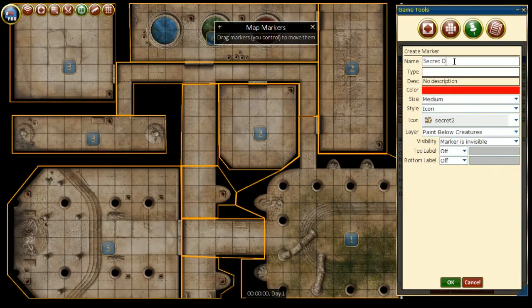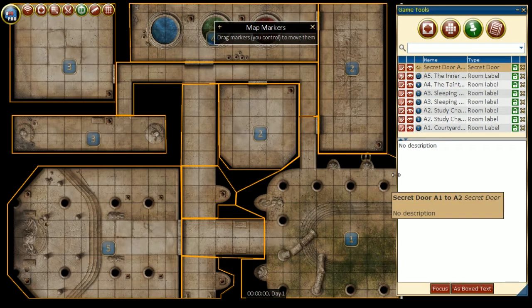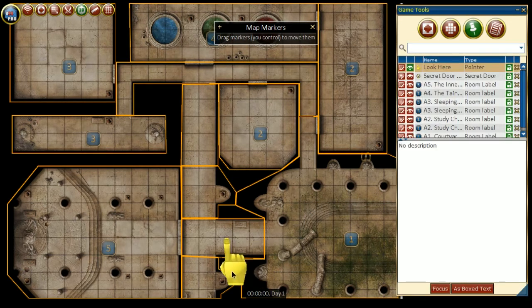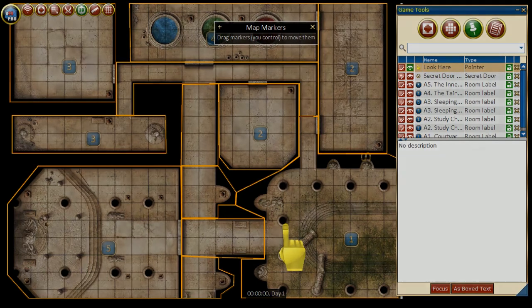We can also create secret doors, then change their visibility once the players search successfully. In addition, we can create a pointer and move it freely on the map to help with our descriptions of specific locations. An easy way to control player visibility is using the icons in the map markers section: a red eye means the marker is invisible and no player can see it, while a green eye means the marker can be seen by the players.